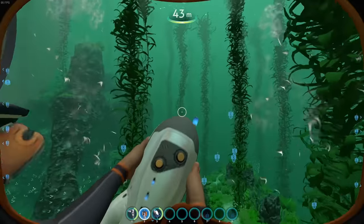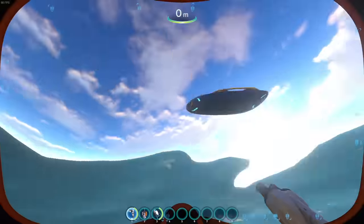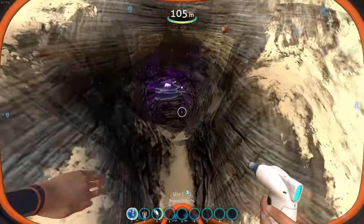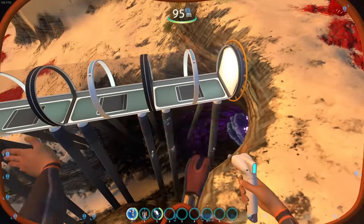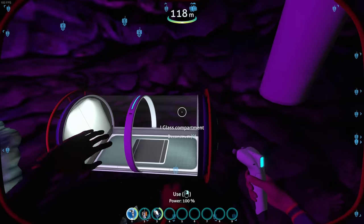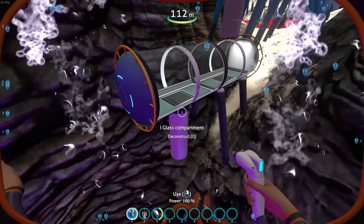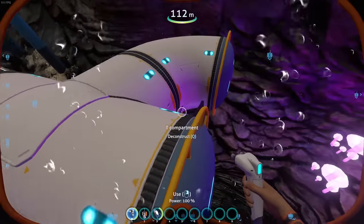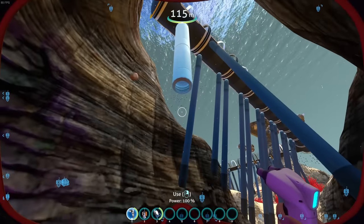I built my way into a Kelp Forest without any major complications — I was actually able to build on the surface, or at least above water, for a lot of the time. From there I made it to the Grassy Plateaus, and then the first real challenge came: the Jelly Shroom Caves. I wanted to get it while I was in the Grassy Plateaus since the entrance is right there, but what I didn't anticipate is just how narrow that entrance is. I wasted a lot of time here — more than I care to admit. My process was basically trying to build down into the cave and then build back up, but the grid system Subnautica uses was just not flexible enough, even with the smallest base pieces. I simply had to admit defeat and try a different entrance into the Jelly Shroom Caves.